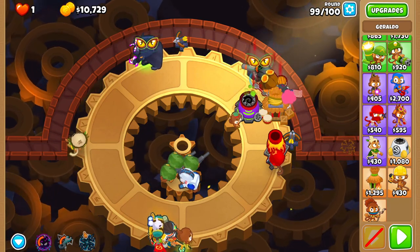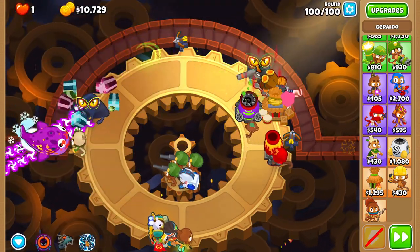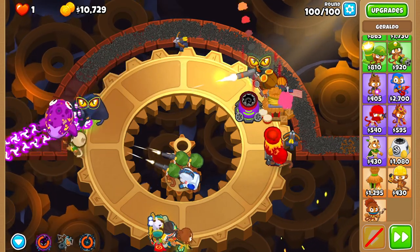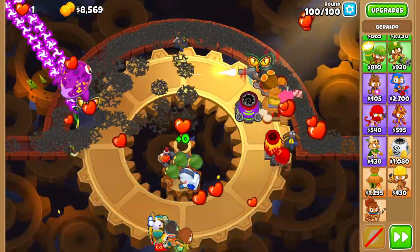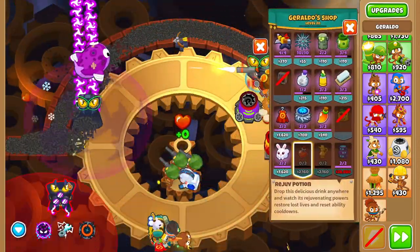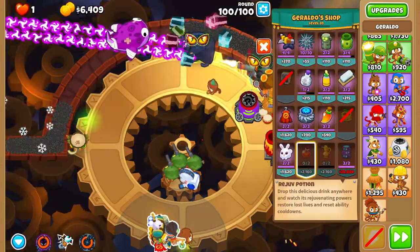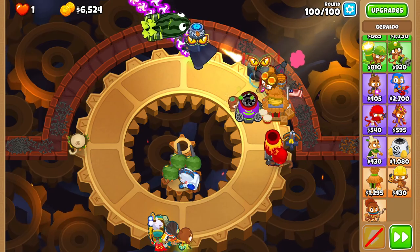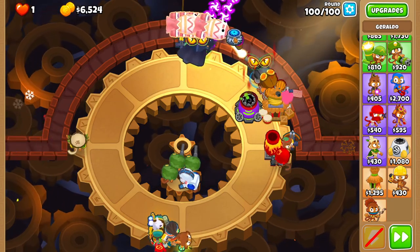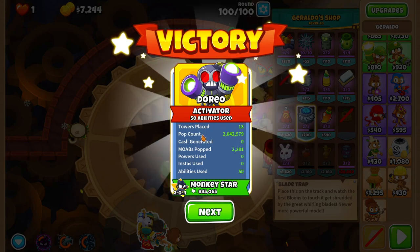For round 100, move your Dark Champion to the front as soon as possible. Spike storm when the BAD turns left — well, it actually turns up, so spike storm it when it turns up. Then use rejuve potion, spike storm, rejuve potion, spike storm. Move your Dark Champion right next to your shooty turret — to the right of it — and overclock it again. Once the BAD pops, the DDT should be instantly destroyed and the ZOMG layer should be killed. Use a maelstrom or two to clean up. And that's your Geared black border.